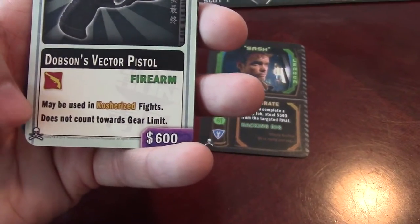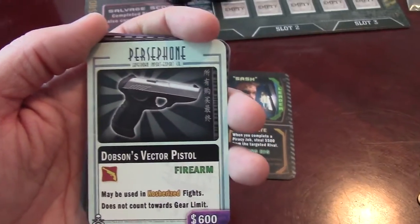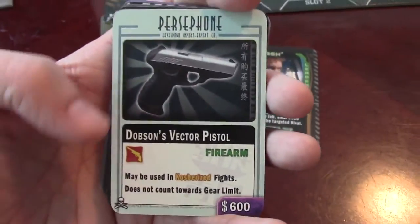You have a firearm: Dobson's vector pistol. It may be used in costurized fights and doesn't count toward gear limits — it's like a holdout pistol you can hide. It counts as a plus one and doesn't count toward your gear limit.